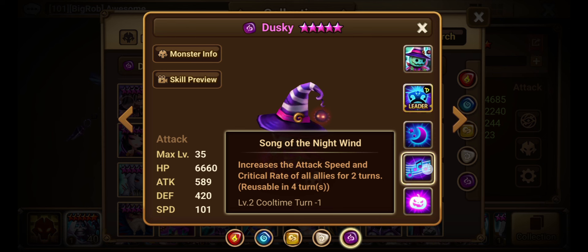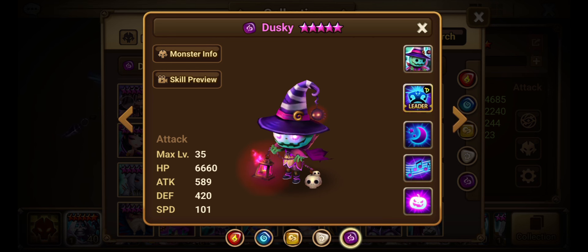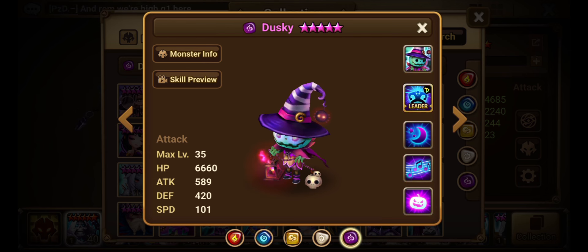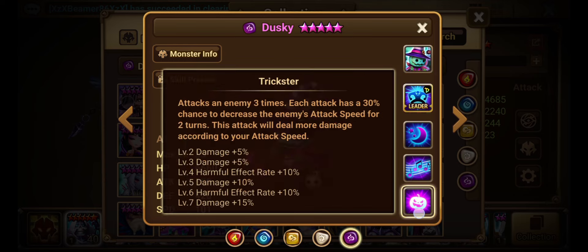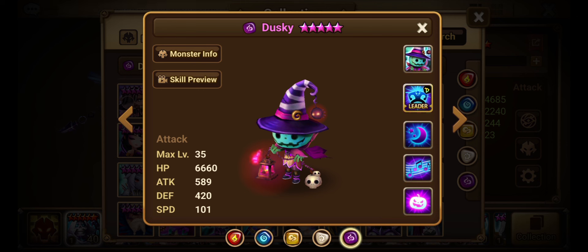Skill 2 increases the attack speed and critical rate of all allies for 2 turns, every 3 turns. Another good skill, especially for Punisher's Crypt. You want to increase your attack speed as much as possible while preventing the enemy from moving. When you look at Punisher's Crypt teams, you see units like the Wind Lich there because all of his skills decrease the enemy's attack speed. Dusky has attack speed decreasing on Skill 1 and attack speed increasing on Skill 2 — he essentially covers both angles.